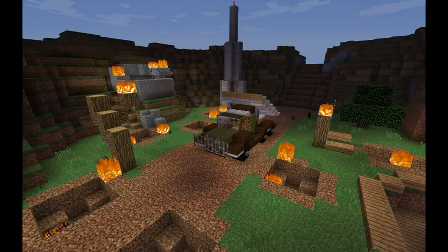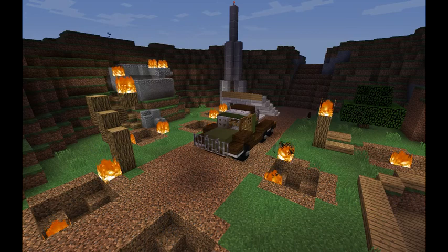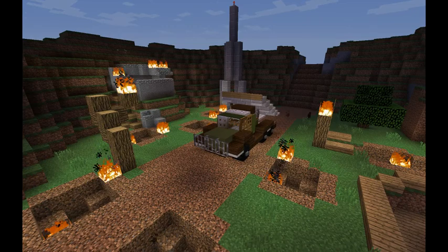Hello everybody, welcome back to another Minecraft World War II build tutorial, and today we are making the ZIS-6 Soviet armored truck carrying the Katyusha rocket launcher. That's a mouthful.